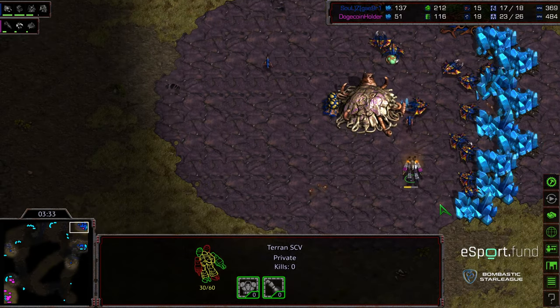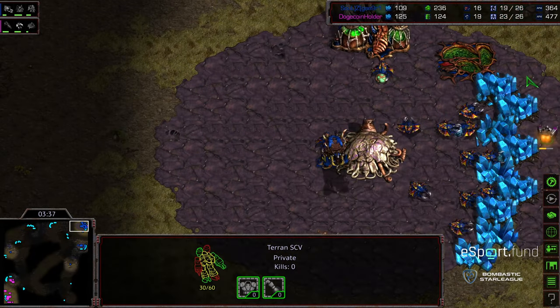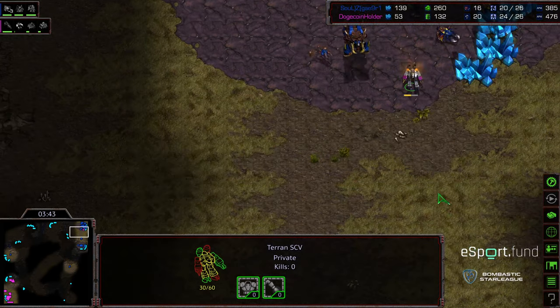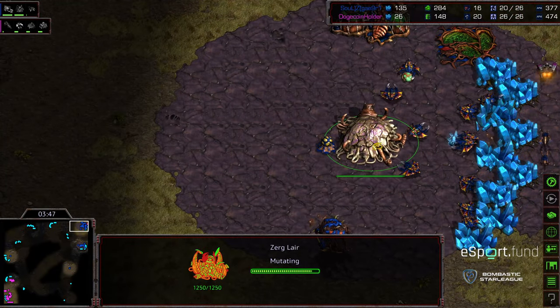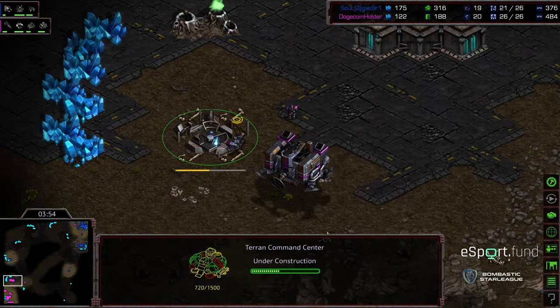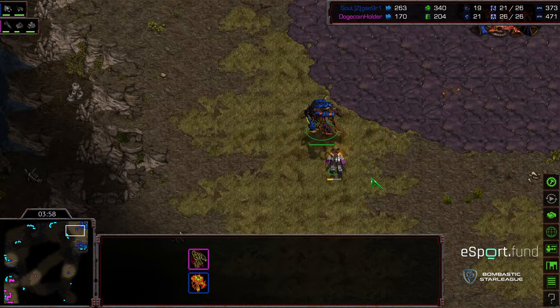This opening mech style and the popularity of it is really what's forced a lot of Zerg players more towards the 2-Hatch Mutalisk. Two Zerglings out. Part of the thing in this matchup when it starts going to mech is it really becomes a macro race — a race between Zerg being able to get a large enough attack force to shut down the mech. If you can wipe out that mech army once or twice, you end up in a much better position to just win overall, because mech units are so expensive.